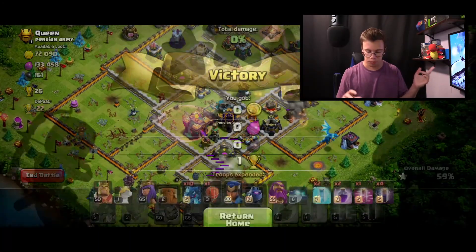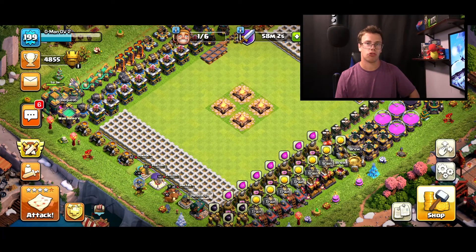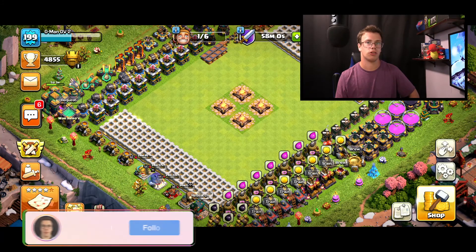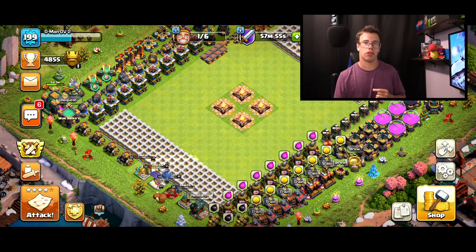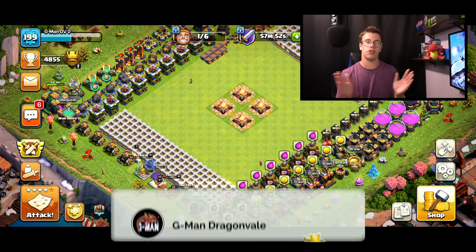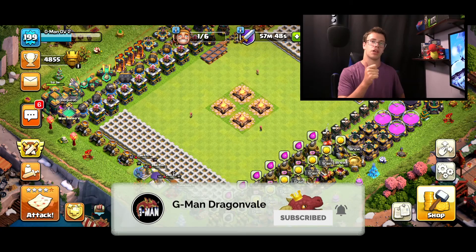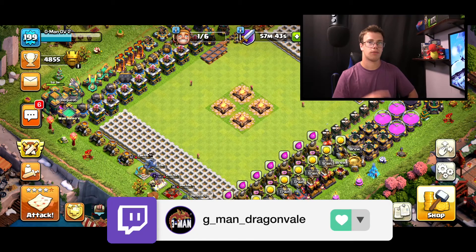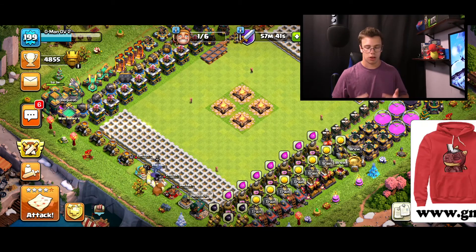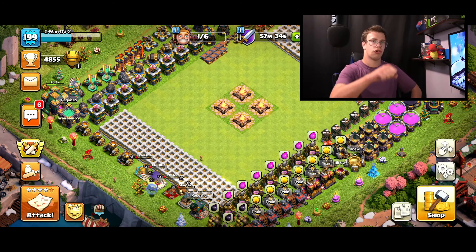That is of course the new max e-dragons in Clash of Clans. I'm going to try to do another attack strategy video — I gotta work on something else to max out, but I pretty much got everything maxed out that I want for now. If you enjoyed this video on the new level 5 e-dragons, make sure to smash the like button, dragon punch the subscribe button, and check us on Twitch every Monday, Wednesday, Friday. Don't forget to check out the merch — support is very much appreciated. Until then, good luck with your Clash of Clans, and dragon punch!